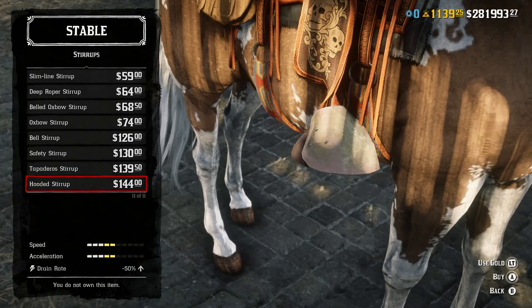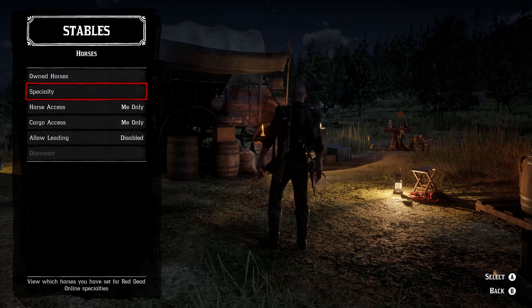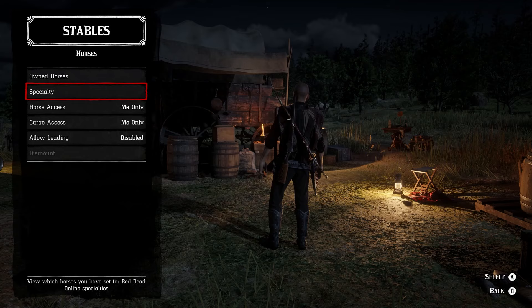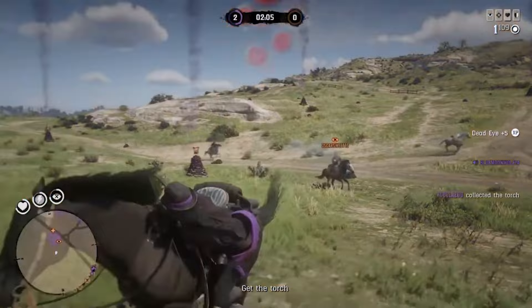Tip 26: The best horse stirrups in the game are the hooded stirrups. They are very expensive, but the benefits are definitely worth every penny. Tip 27: In the quick menu you can select default horses for story missions and free roam events, making your life much more efficient. Tip 28: If you want to make sure no one steals your favorite horse, change the access permissions in the quick menu. Tip 29: If you calm down your horse, it will increase its stamina. Tip 30: You can perform tricks with your horse to improve their stats. Your overall goal should be to upgrade bonding level to level 4, which is the max stat.